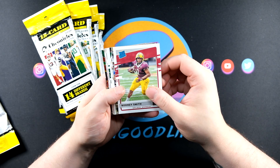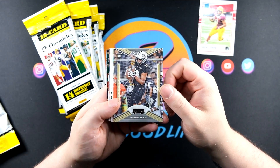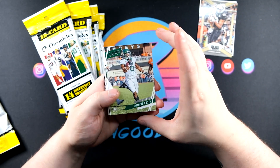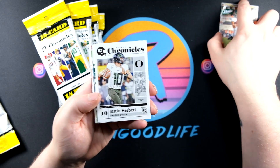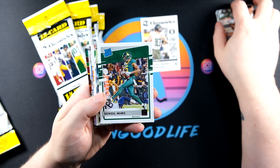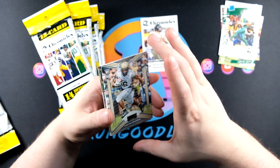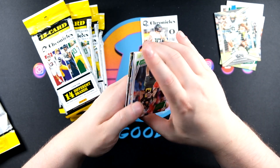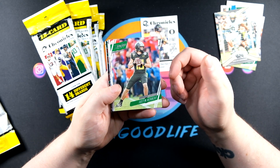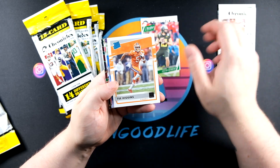Opening the first pack - we get Rodney Smith, then some playoff cards. Not a big fan of that set. We've got prestige - this looks like Jemichael Hasty. Then Justin Herbert, Denzel Mims on the Donruss rated rookie, more playoff, and there's a Crown Royal in here so maybe that's numbered. A second Herbert, Jonathan Taylor, and T. Higgins.